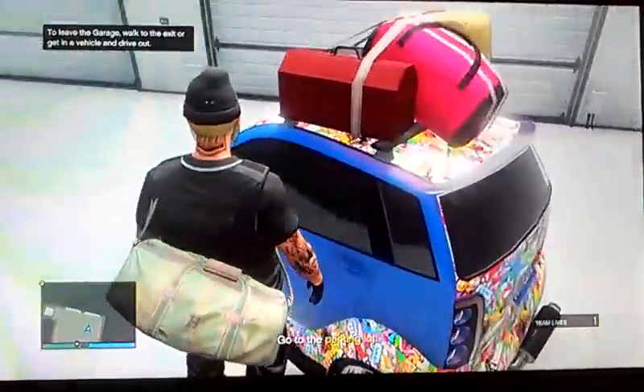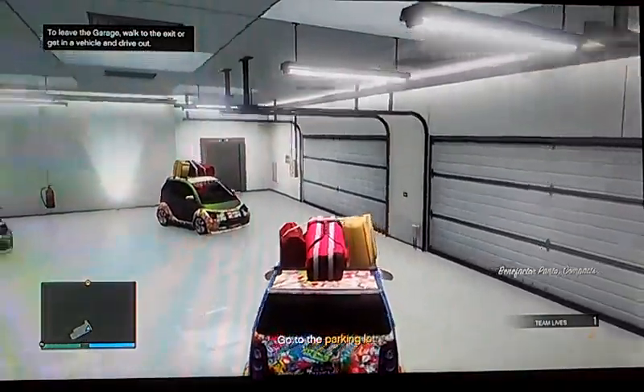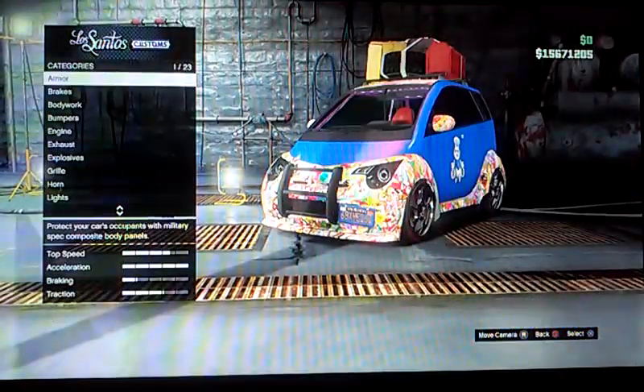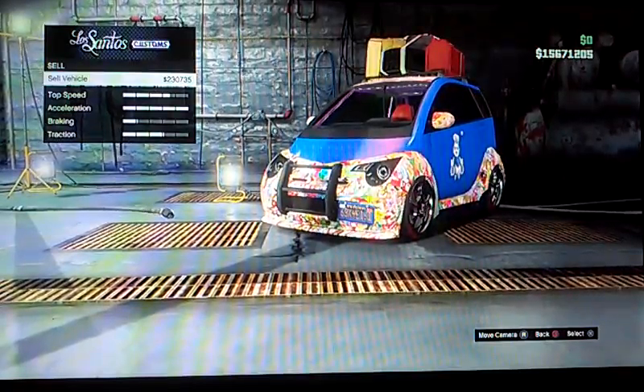This is the duplicated vehicle — this is the one that you want to go ahead and sell. I'm going to show you how much it sells for at Los Santos Customs. So I quit the mission and went to Los Santos Customs to sell the car. As you can see, it sells for about $230,000.